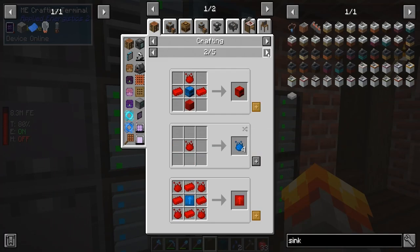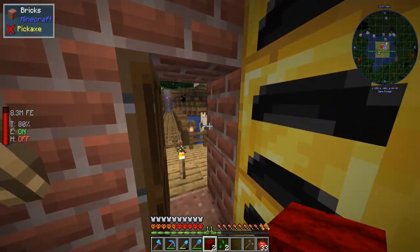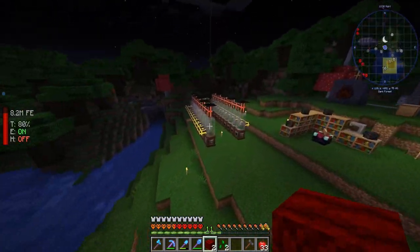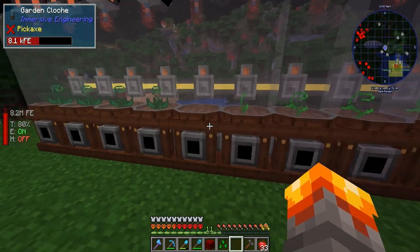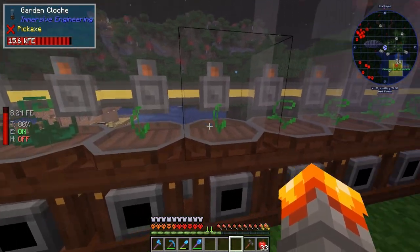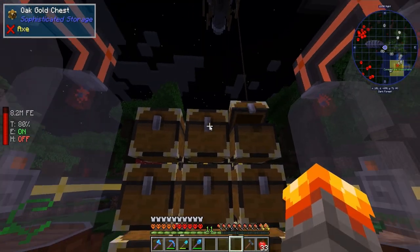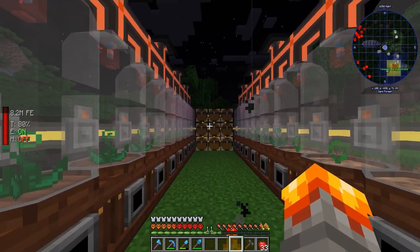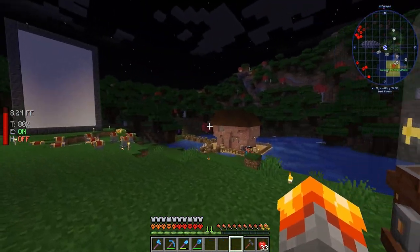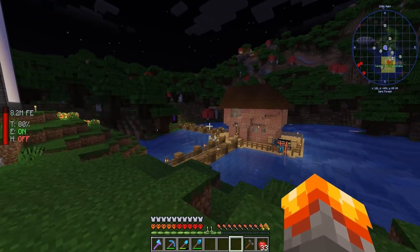We're going to make tier five farmland for the uranite seeds. We swap those out for uranite — those are going to give us way better seeds, and we have plenty of storage. We might end up switching to drawers; we do have copper in here so we'll be able to do that.